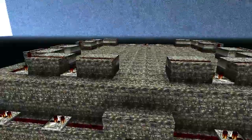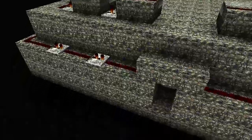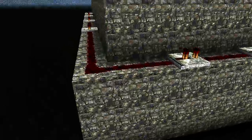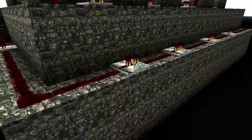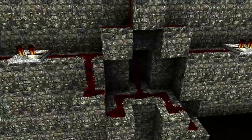The middle section running just below that is the same — it has repeaters going in both directions all the way around. The blocks that the wire runs over are attached to the pistons in the middle, though you can't see those. Trust me, they're there. So the top and the middle are done exactly the same way.